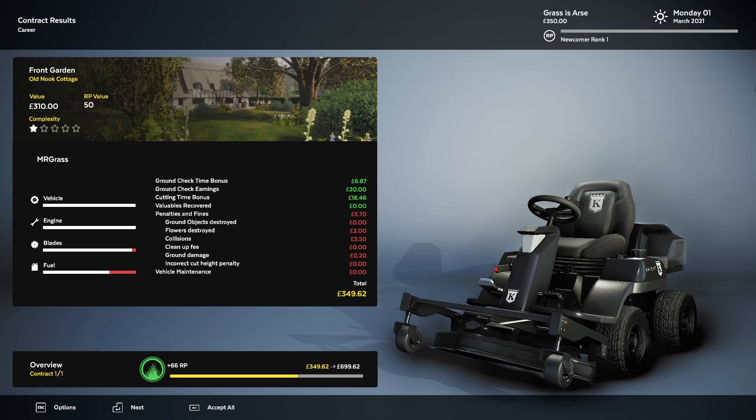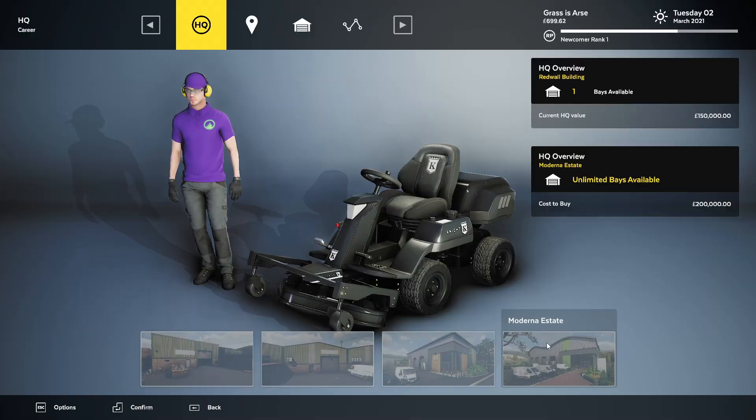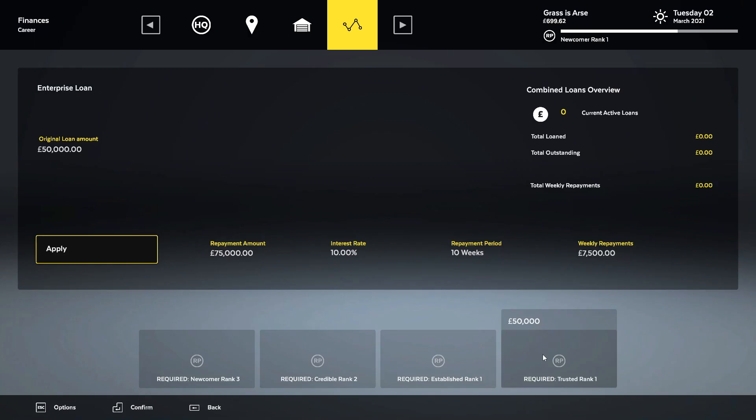That's well over 10% of the lawnmower cost. Modena estate with unlimited bays available, cost to buy £200,000. I have £700. Wait — if you borrow £50,000, you have to pay £75,000 back. In 10 weeks! You'd have to pay £7,500 a week.